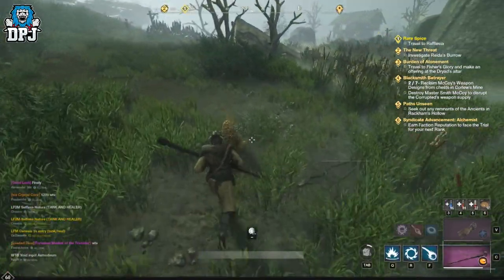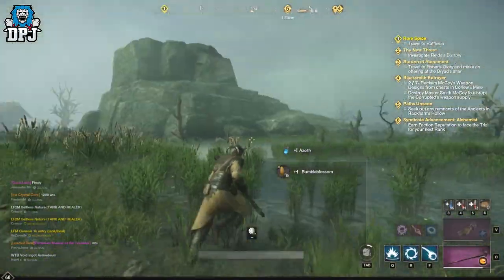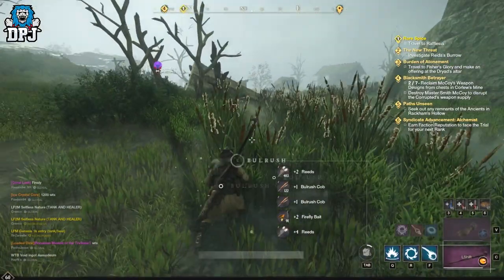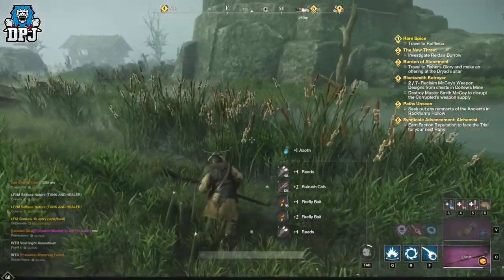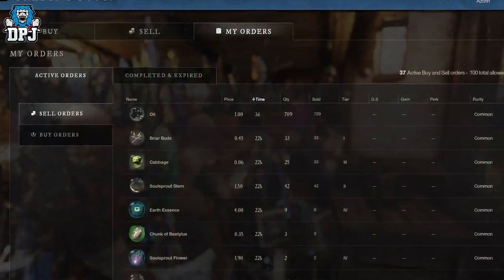I'll say this as I do with every single money making method I post: make sure on your server that prices are decent enough before you even start farming — if they aren't, there's no point following any guide. Prices for these items do fluctuate for the most part between 0.40 and sometimes 1 gold coin each.